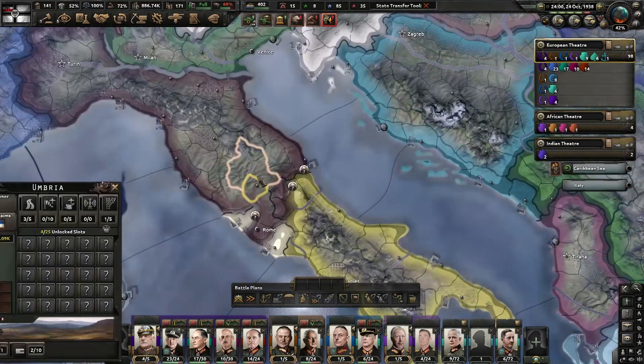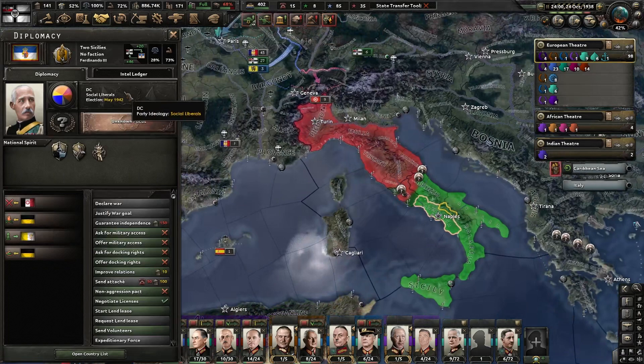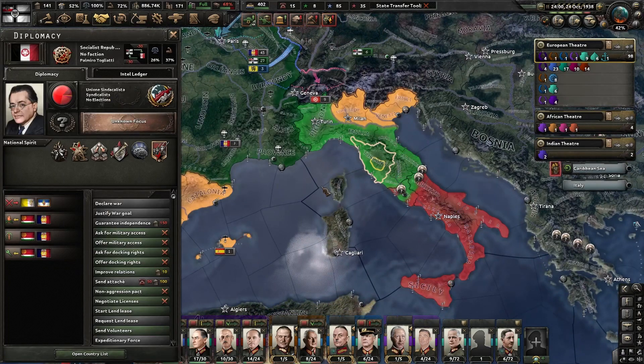Fall of Rome — ooh, that is not good. But at the same time, we don't really want to prop up Two Sicilies. I just want to defeat them.